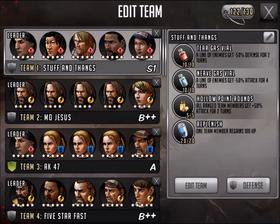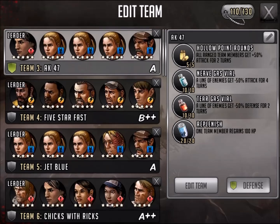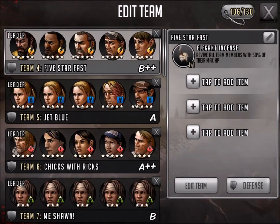Let's start out with the team stuff. One thing I've noticed is that in the past you had to sub out items every time you went into a roadmap mission. With this new hub, you can create a lot more teams. I've got specific items assigned to each team - for example, with Mo Jesus I've got my grindstone saved, and the AK team - Alicia, Andrea, and Kenny - has hollow points assigned. It's a nice, neat layout where items are saved per team.